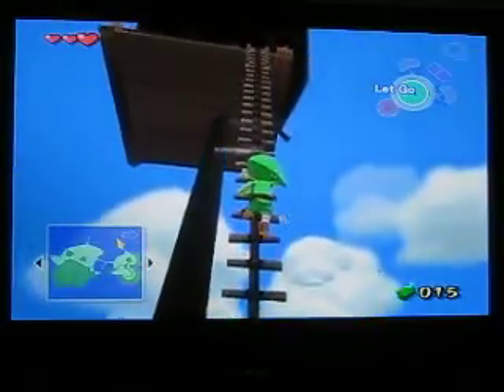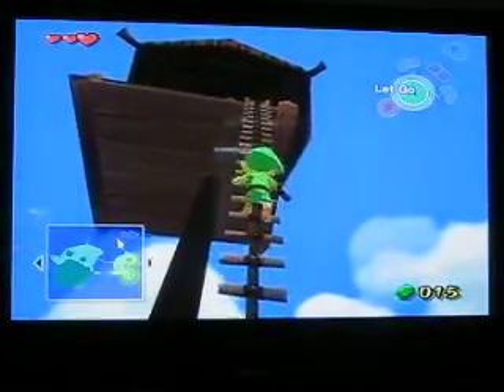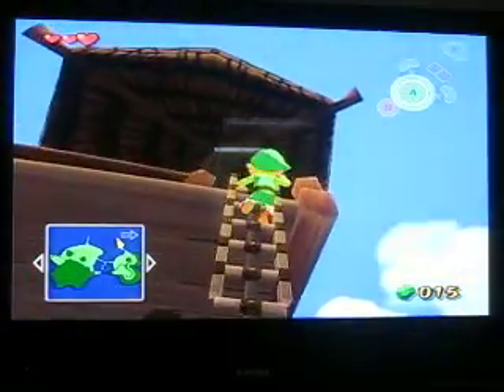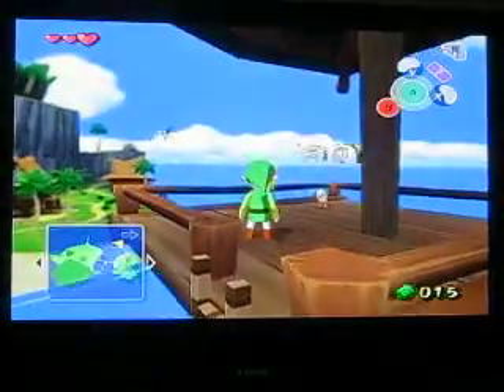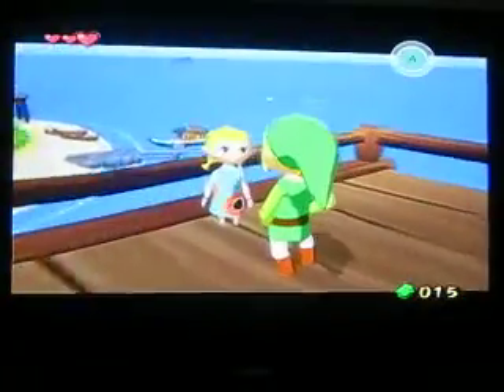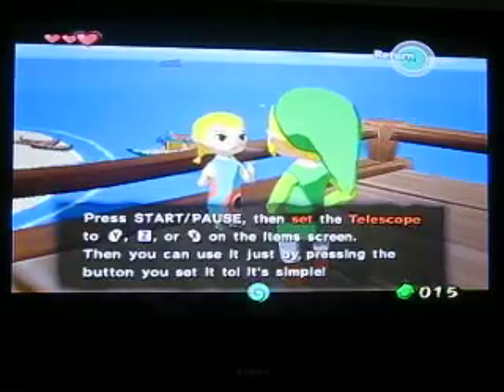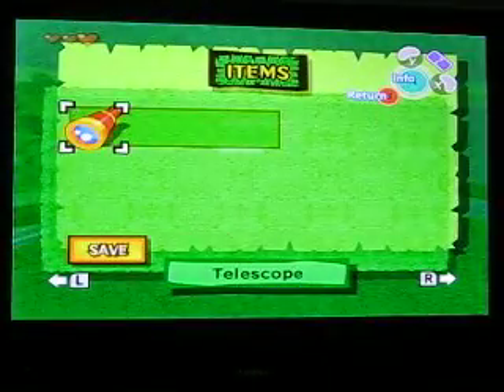I just beat this game a little bit ago, so I don't have this beginning part too down. Once you're at the top of here and you have the telescope, talk to your sister — she wants you to use the telescope as an example.